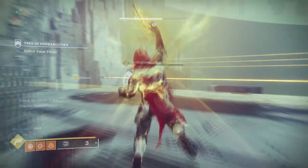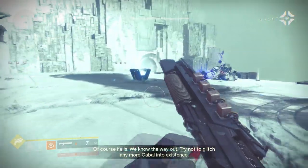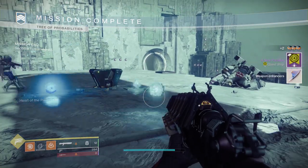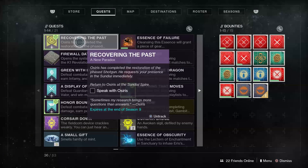Once you complete the Pyramidian Strike and then five Strikes, Gambit, or Crucible matches, you will then be rewarded with the prompt to go talk to Osiris. This is the last part of the quest. Very tedious — grab a Fireteam, it's 100% easier.